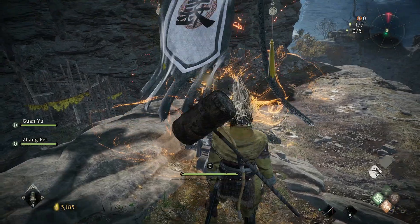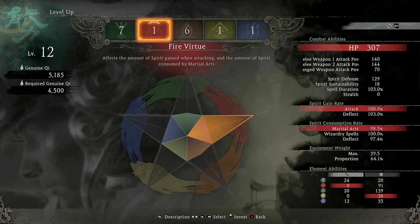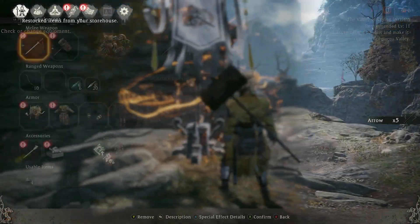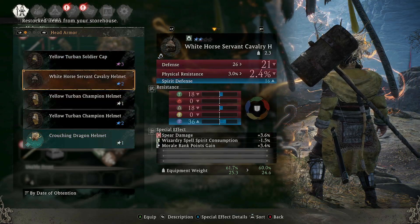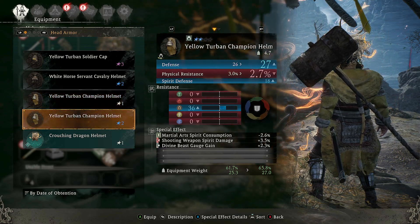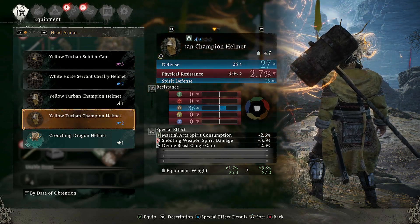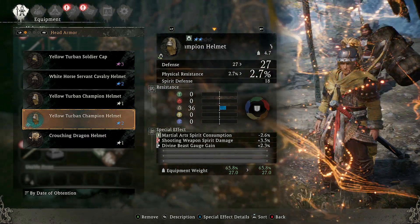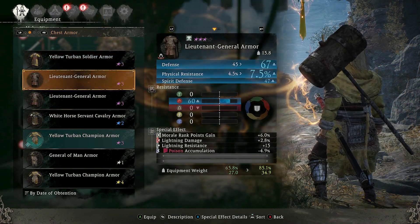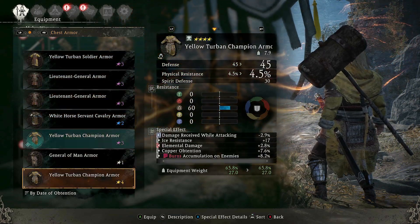So yeah, killed that boss - not too bad difficulty-wise compared to the other ones. I'm going to take a level up into earth again just to keep up with that max weight, so we can try and equip some more armor. Oh, it's actually better. Slightly. I'm going to put that on because it gives me extra divine beast gauge gain - that divine beast is really, really good. But it's showing yellow, we don't want to be yellow. So we'll just keep it off for now.